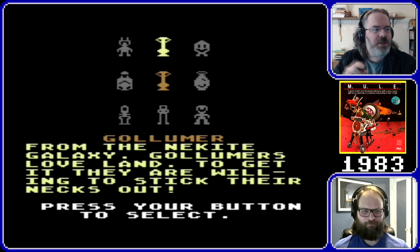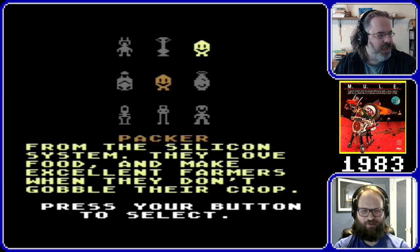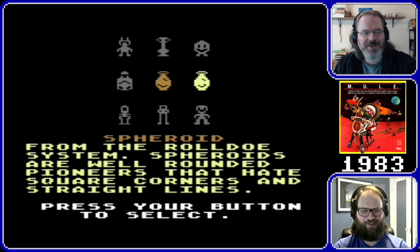My issue is specifically with the character selection screen — they should talk about what the characters are and do. You can pick multiple characters but you don't hear about them again until the tips at the end, where they mention two of them being balanced for money — specifically the humans and the bird creatures — but they don't talk about any of the others. It's suggested the others might have different abilities but I can't figure out why. Some are labeled beginner, some advanced, but I can't figure out the distinction.